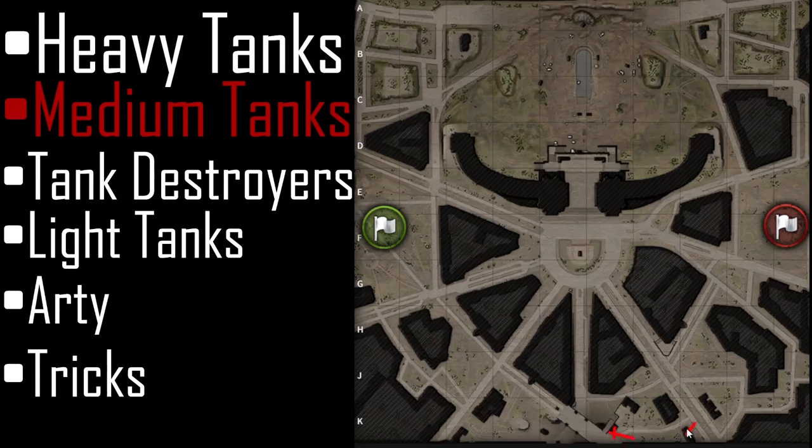The city positions from both sides are similar. These positions can be played by medium tanks on the green side, and similar positions can be played by medium tanks on the red side as well — very similar to what the heavies do. Now, what if you play a paper medium tank? What can you do on this map if you're playing a medium in general?